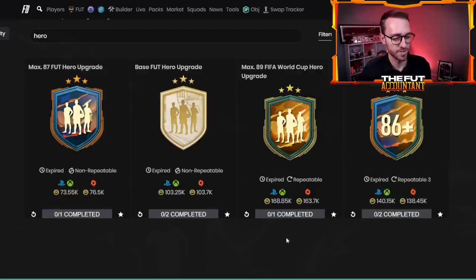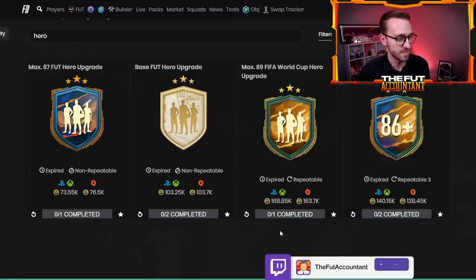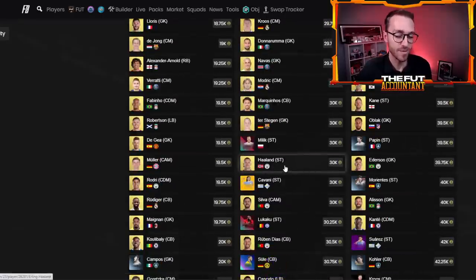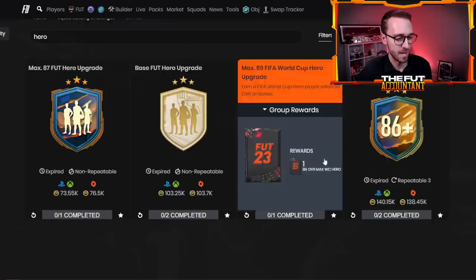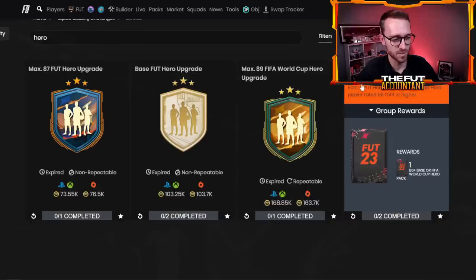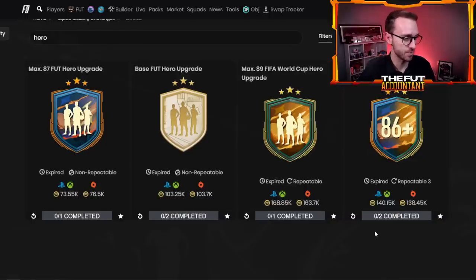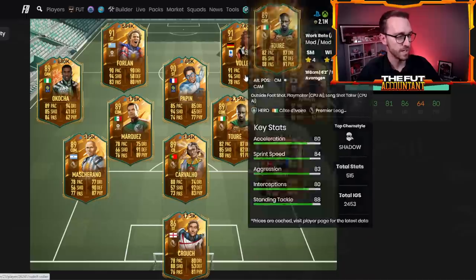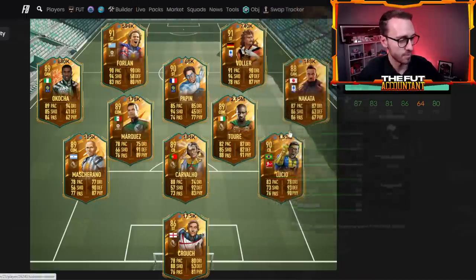The max 89 was about 168K, and I believe it was even more expensive at peak price because when that SBC came out, 85s were 70,000 coins on Black Friday. When it was re-released during Black Friday it was super expensive. The 86-plus was around 150K, repeatable three times also during Black Friday. With all the very high-priced heroes in here — Lucio at 1.5, Yaya at 2.1, Rudy and Forlan at 500K and 700K respectively — you've got a lot of expensive heroes.